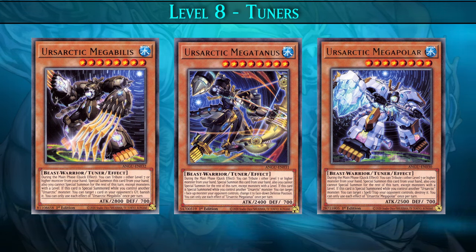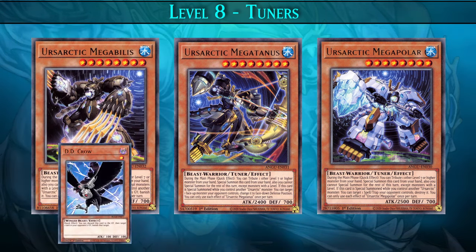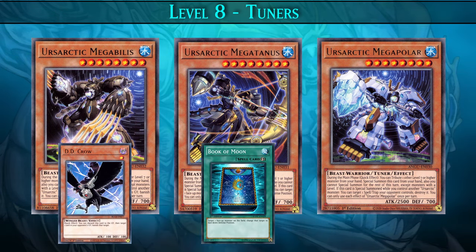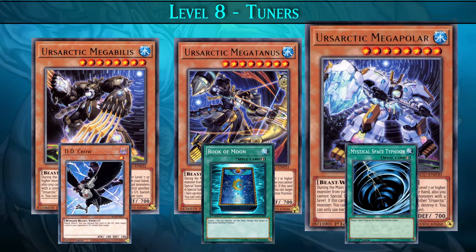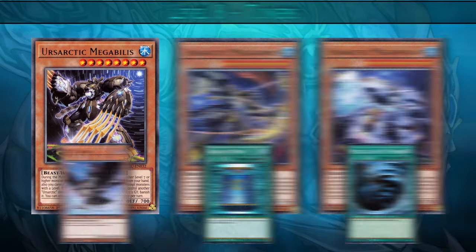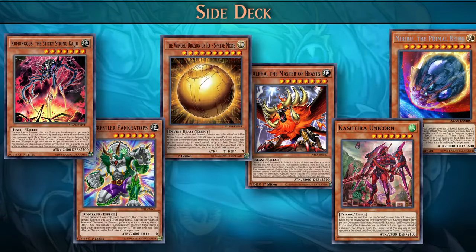The level 8 Ursartic monsters are all tuners, and when these cards are special summoned, they can disrupt your opponent — so these cards are basically your hand traps. If special summoned, Mega Ballist can target one card in the opponent's graveyard and banish it. Mega Tannis can target one face-up monster your opponent controls and change it to face-down position. Mega Polar can target one spell or trap card your opponent controls and destroy it.